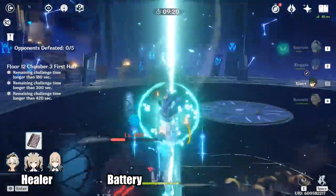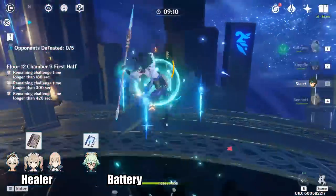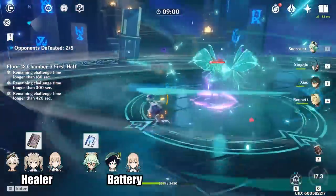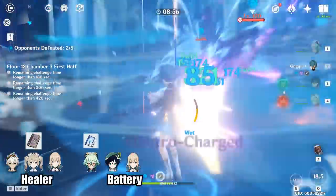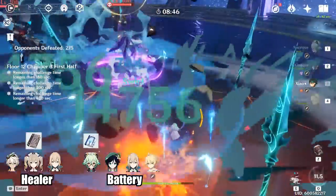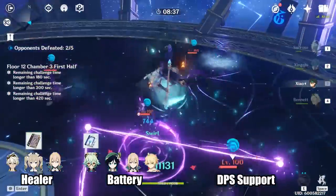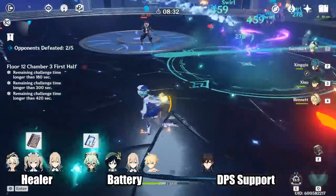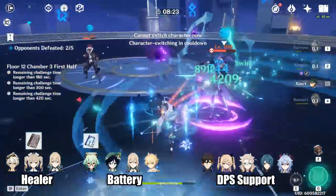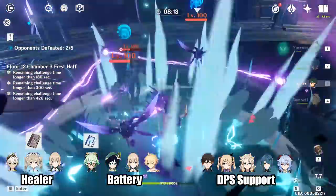Now we need an Anemo unit to be Xiao's battery. The best option is a C1 Sucrose with a Sacrificial Fragment — this can let her use her elemental skill 3 times to generate 12 Anemo particles. If you have neither her Constellation 1 nor a Sacrificial Fragment, then Venti or Jean will be better batteries. When using Venti, try not to overlap his burst with Xiao, since it can cause a DPS loss when Xiao cannot hit the floating enemies. If you don't have any of those Anemo characters, Anemo MC will be your last bet — not the best choice, but a better battery than any other non-Anemo character. The last slot on your team will be a DPS support that does not need to be on the field. The best support is Zhongli since he provides both a shield and reduces nearby enemies' Anemo resistance by 20%. Other notable DPS supports for Xiao are Fischl, Albedo, Xingqiu, and Ganyu. Beidou and Xiangling can add nice damage with their burst, but they both cost 80 energy and can take a while to charge up.